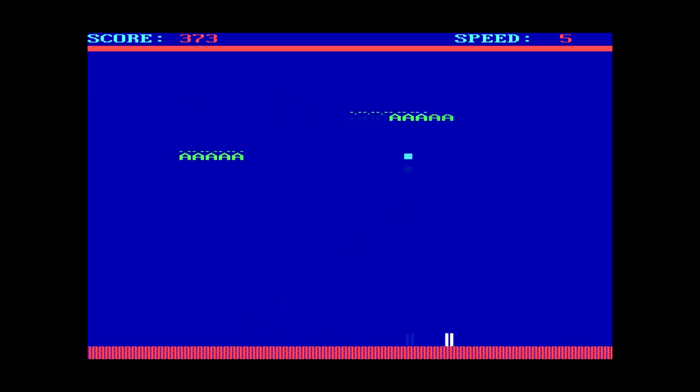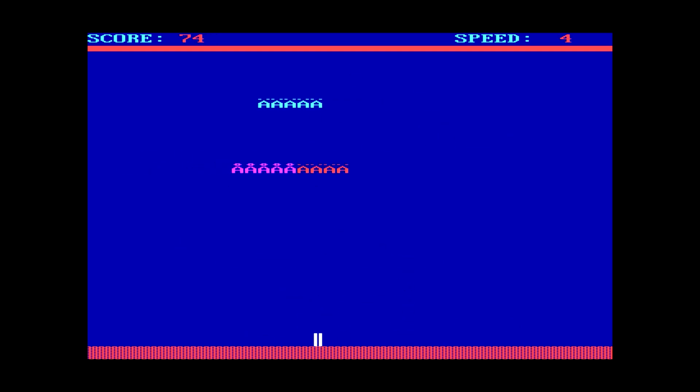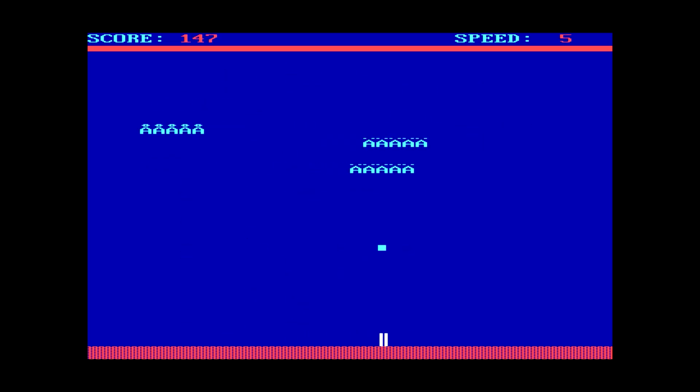In Astroblast, every time an asteroid hits the ground you lose points, so the only way to do well is to continually shoot stuff. Alien Attack works similarly but is pretty mindless. Gun mode doesn't appear to do anything. So yeah, this is Alien Attack — it works, but it's pretty mindless.